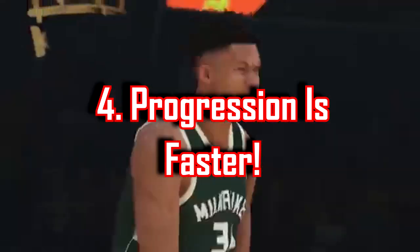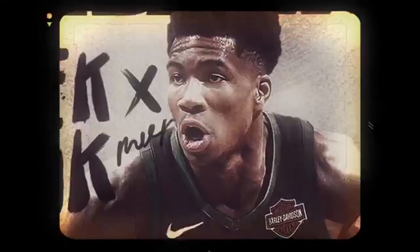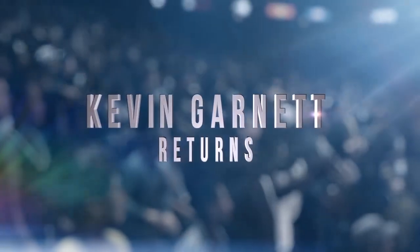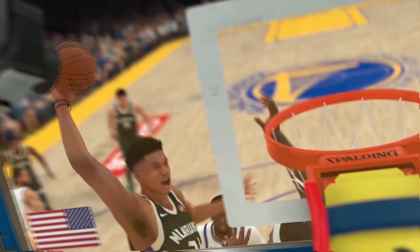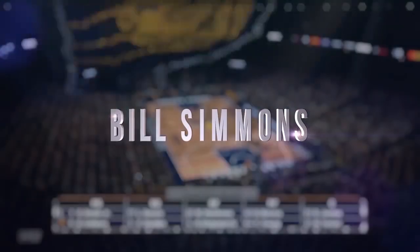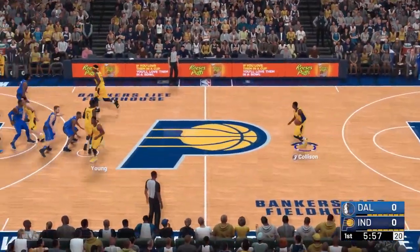Number four — recently confirmed and something you may have felt in the prelude — badge progression and experience progression as a whole is a lot quicker this year. From 92 overall and below, it's going to be the quickest amount of upgrades you've ever gotten in your 2K career. From 93 to 99, though, the grind is apparently atrocious. But at 95 overall, you unlock a rebirth ability where they give you a brand new player at 90 overall with all five core badges already maxed out.